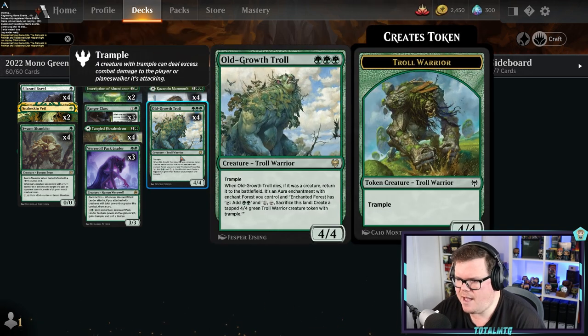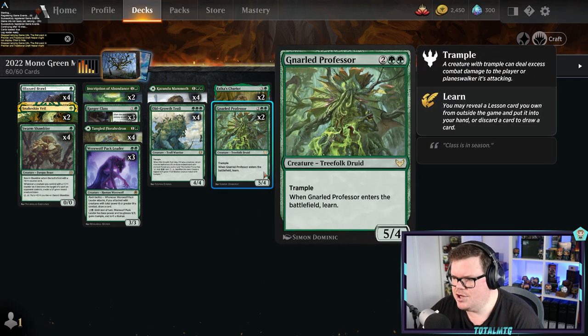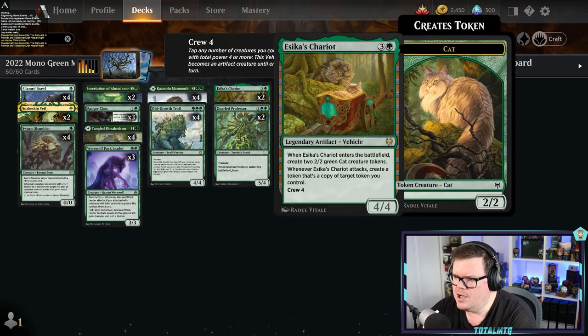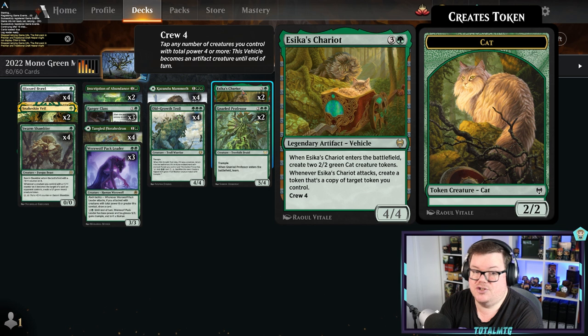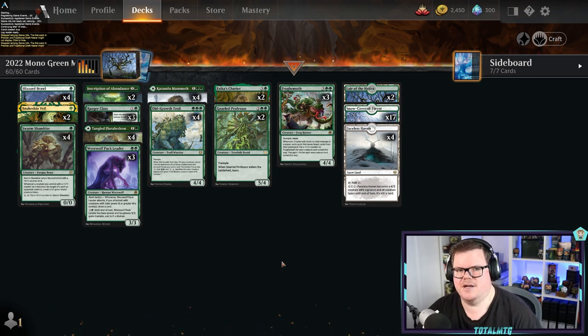Old-Growth Troll is triple green for a 4/4, so you get big creatures for less mana — that's why green is so strong. For four mana you're getting a 5/4 trampler that can learn as well, so you can get to that sideboard if needed. Esika's Chariot will make two 2/2s for four mana, and then you start crewing and creating copies.